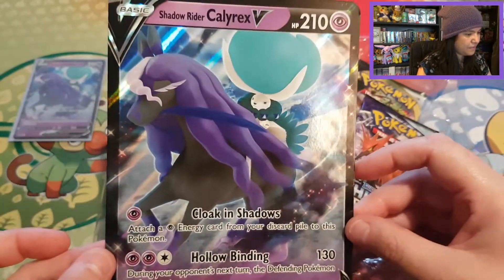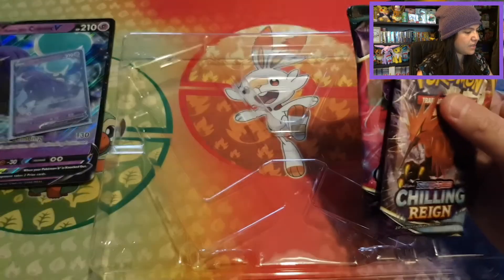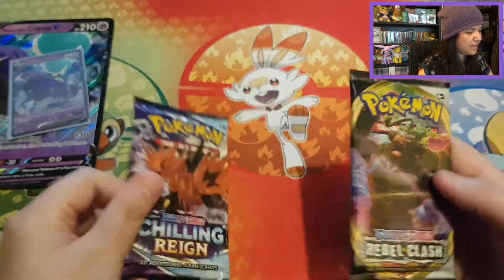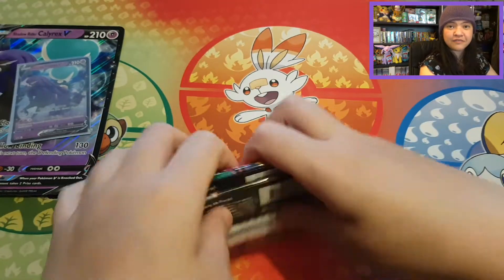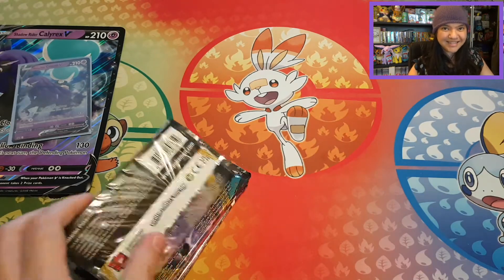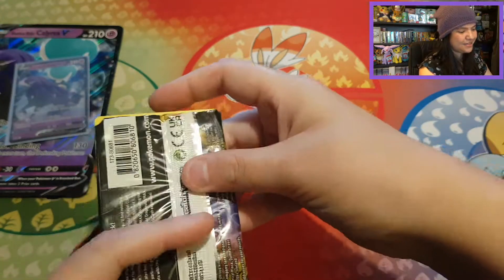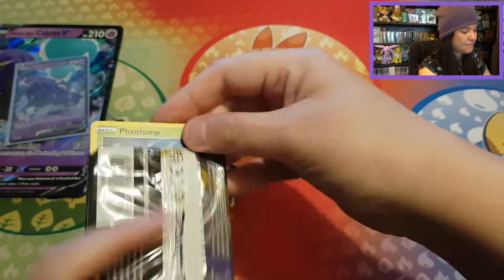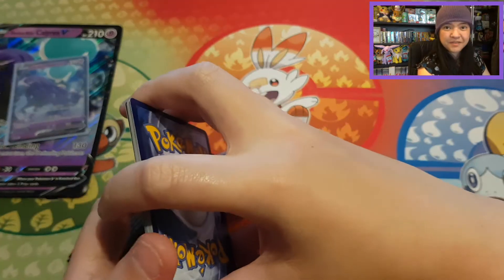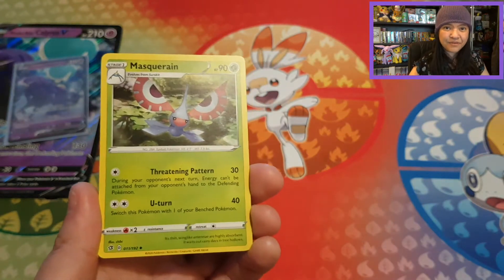Then we have the beautiful bigger promo card and the code card here for Shadow Rider Calyrex. We have our four packs: a Darkness Ablaze, two Chilling Reign, and a Rebel Clash. I want to start with Rebel Clash and end with Chilling Reign. I'm also wearing a handmade beanie to match today's mascot — let me know if you all like handmade things.